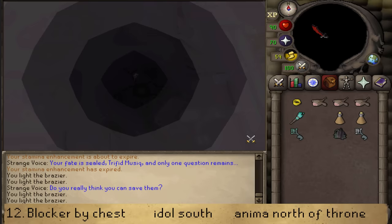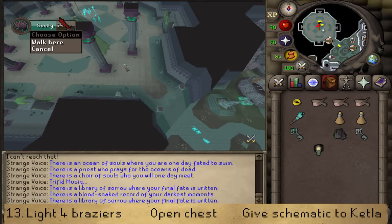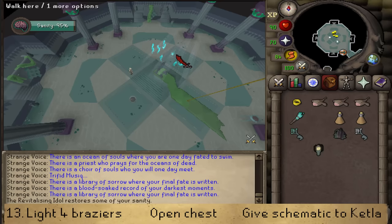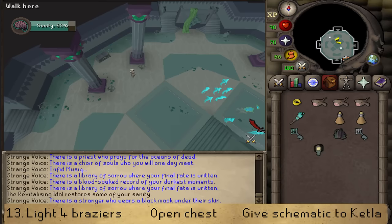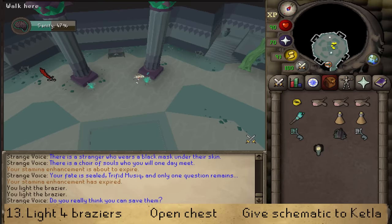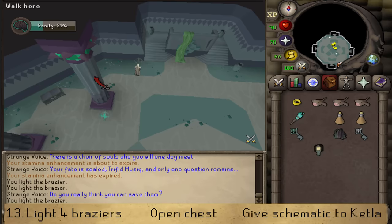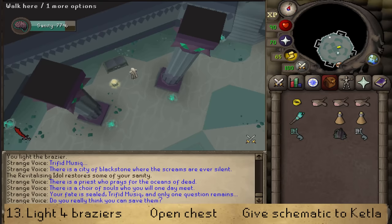Run Northwest to the revitalization idol to get 50% sanity back. Look around to see that every ghost is attacking the anima portal. If so, it is placed correctly. If not, activate the black stone and place the anima portal somewhere else. Once confirmed, find two braziers in front of the two big pillars and light them. Also light one South of the chest and one North of the chest. Once all four are lit, we are able to unlock the chest.